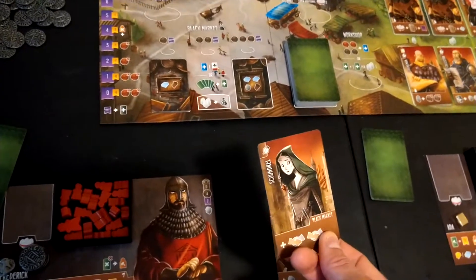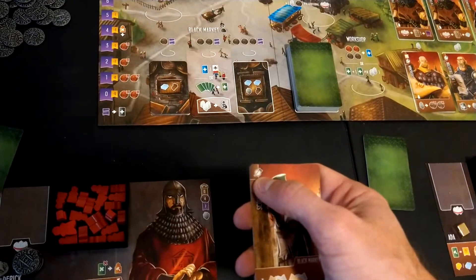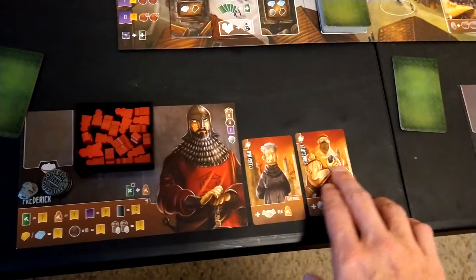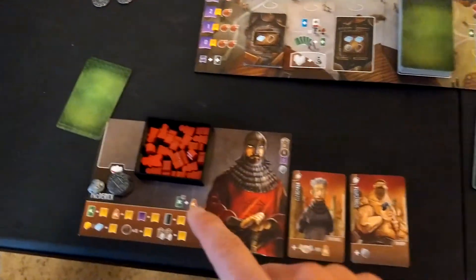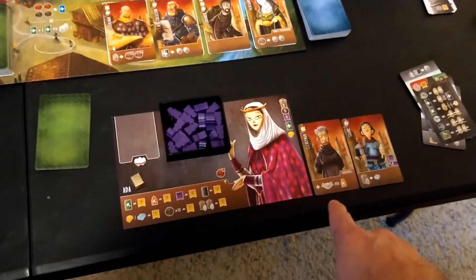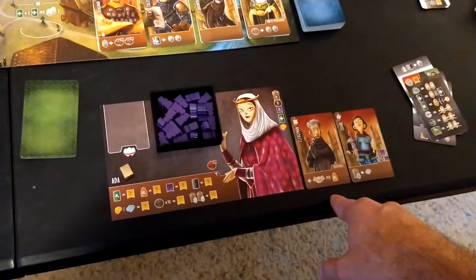Each player starts by shuffling up the clergymen, and you either start with a clergyman or a scoundrel. They do the same thing, but the difference is the symbol at the top for when you're buying buildings. I started with a clergyman for both characters — Ada and Frederick — since they are generally more virtuous characters. They give you a donation per build you do on the cathedral.